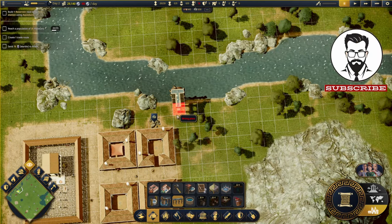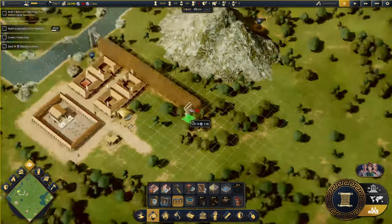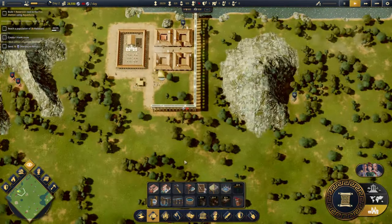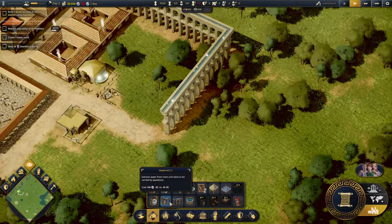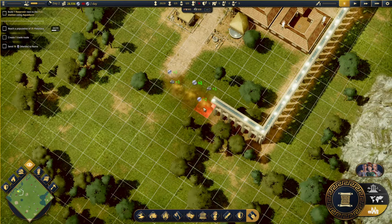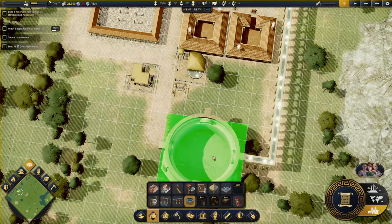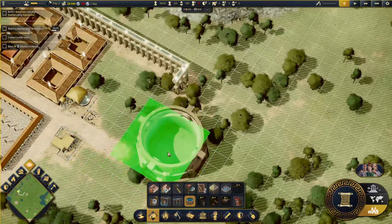Let's focus first on the aqueduct. Is that the correct way to do it - water mill, aqueduct, and reservoir? No, that's wrong. Let's destroy those and rebuild correctly with the reservoir in the right area.